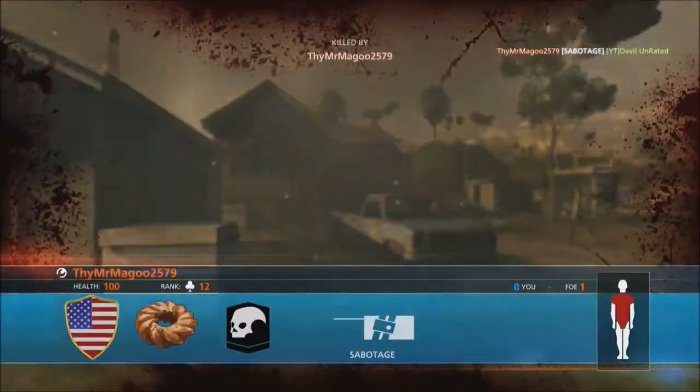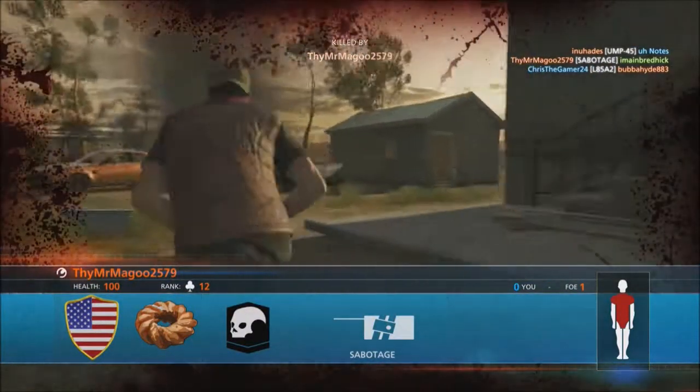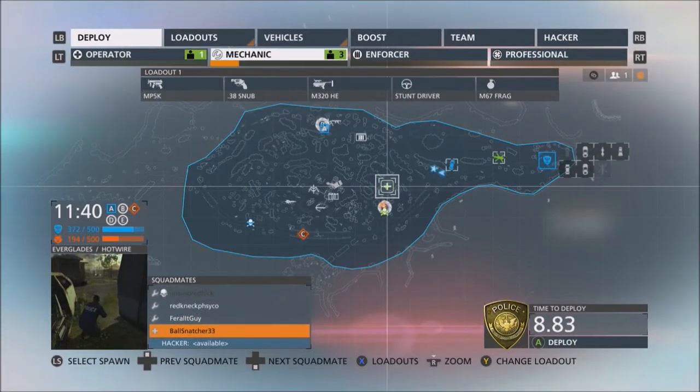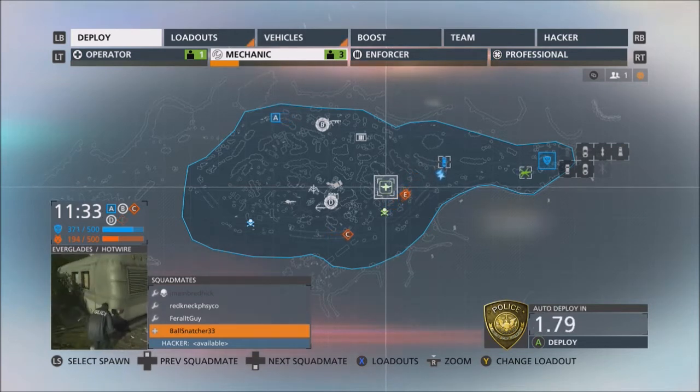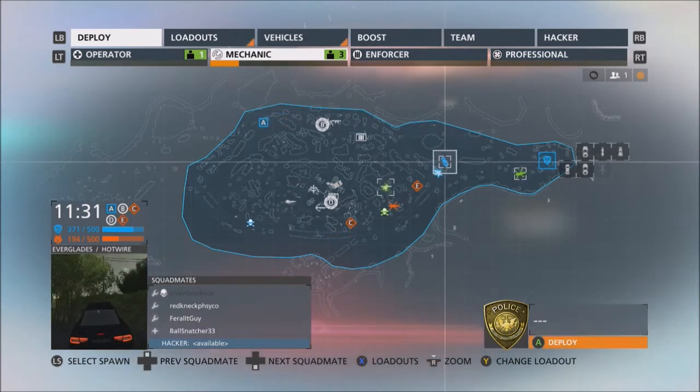You will be needing to hop in a game of Hotwire and head right to the objective. Any of these flags, or cars I guess you can say, you will want to head to them immediately, drive away, start racking up those points, as the longer you drive, the bigger the points stack.